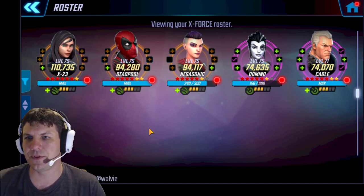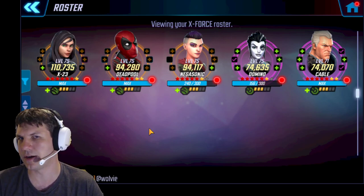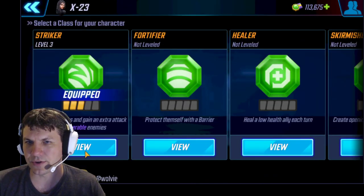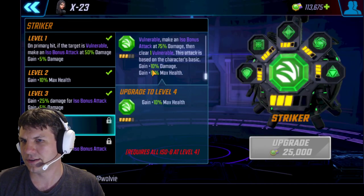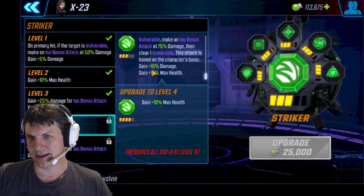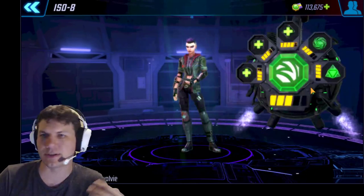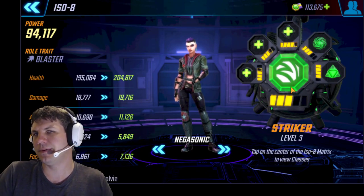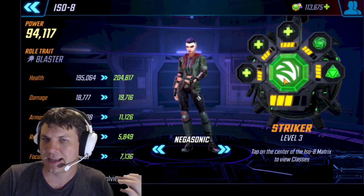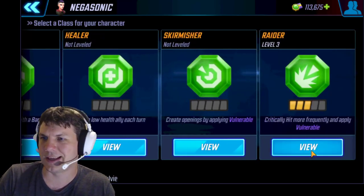Let's talk about ISOs. I did a ton of damage with that ISO-8 attack on X-23's basic, so she has to be a Striker. You also get another 5-10% raw damage on the Striker passive — level 3 gives you 10% more damage. This team is all about damage, so getting that is just massive. The crit on Raider is nice, especially for X-23 who hits everybody right off the bat, but the problem is you cannot crit into Deflects or Blocks. So if a team is boosted, Raider is almost useless until all those Deflects are gone.